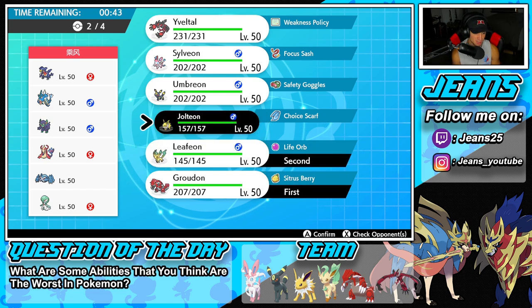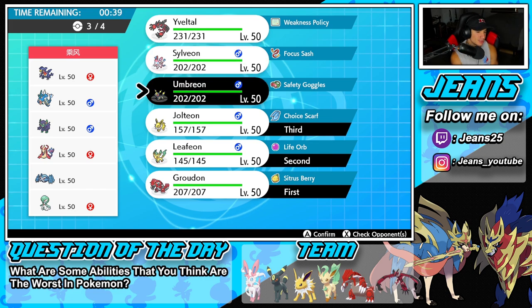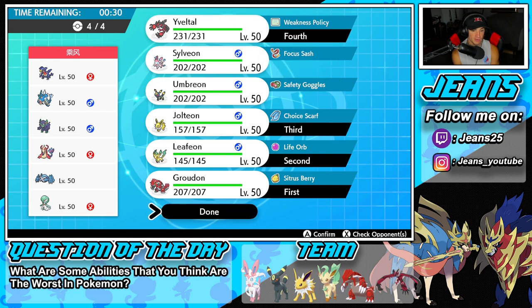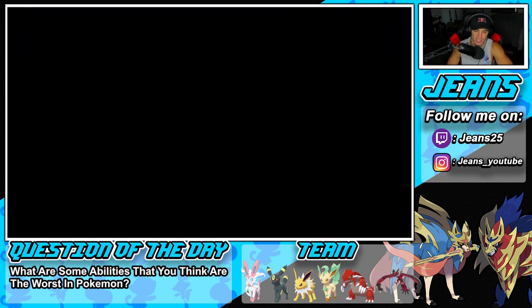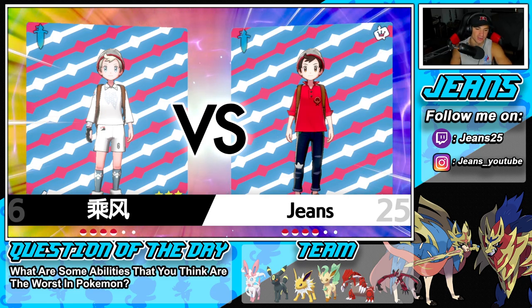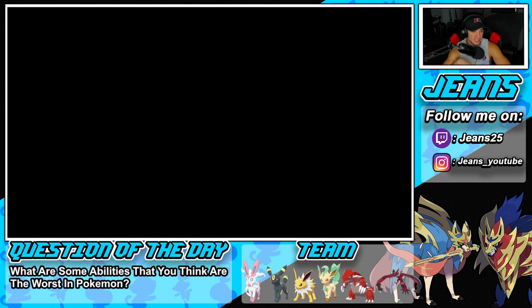Leafeon has a bunch of good moves that can do a lot of damage against these Pokemon. We'll bring Jolteon in the back end, and then Yveltal as well. We can't lose this battle — we're 0-2 right now. We are definitely going with Yveltal and going for the win. Let's see who he leads with.